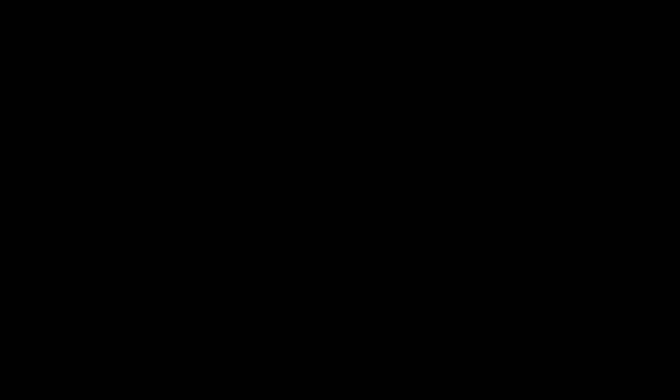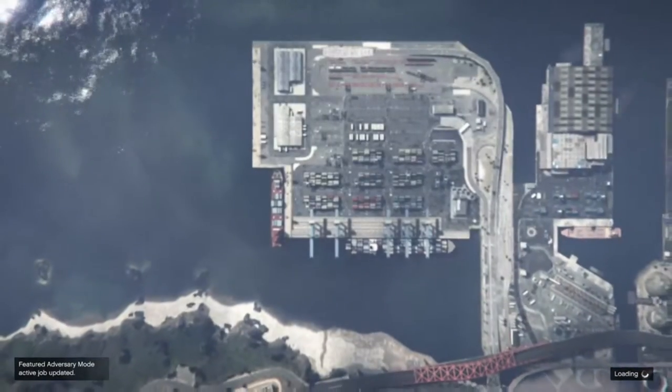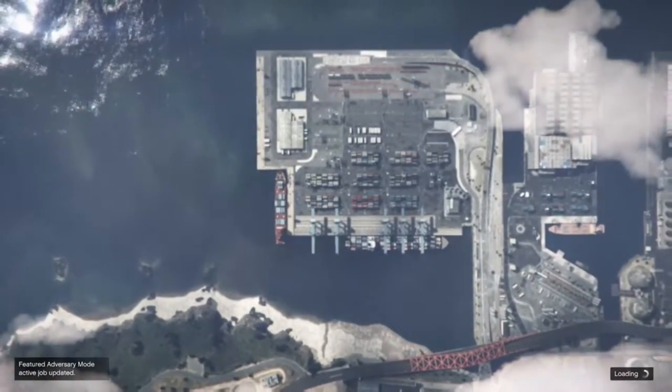So as you see here I'm on a long black screen. I got the first alert, which I'm gonna accept. The second alert is the targeting mode — I'm gonna decline that. Make sure you're away from the wall, not touching it. Then call up your Lester job.